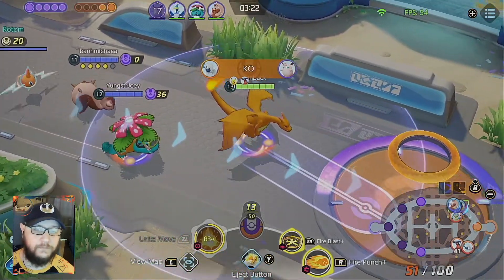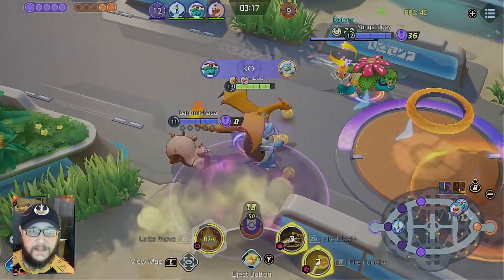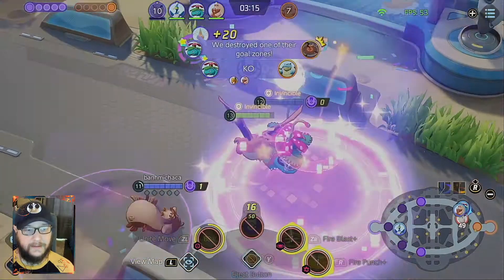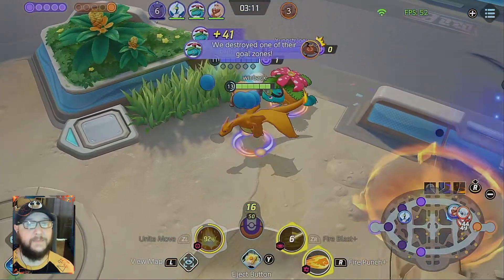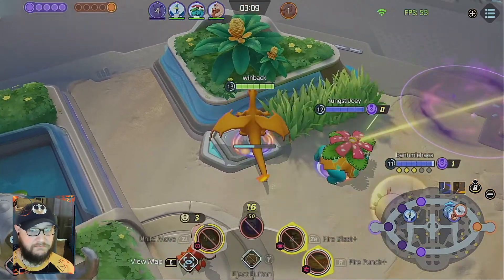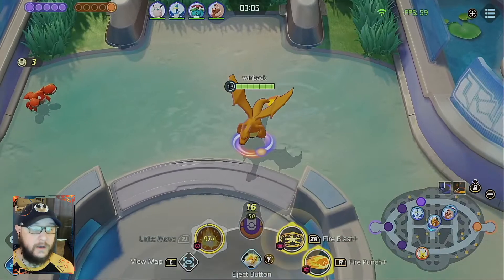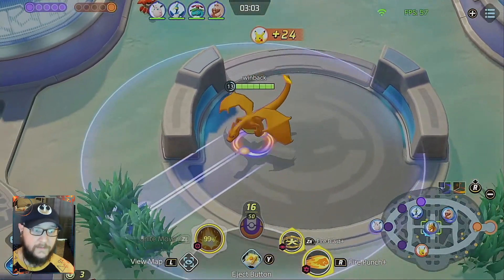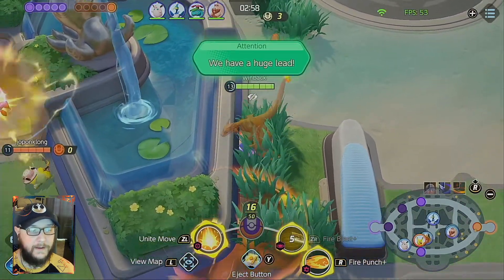It is almost impossible, I feel like, with Charmander to be getting XP in the lane. Just pass. If you can get Charizard in the jungle, though, you can actually pick up the buffs, which are extremely helpful with his auto attacks.